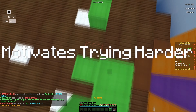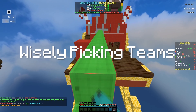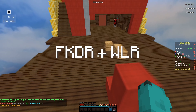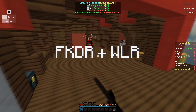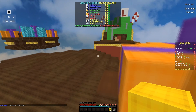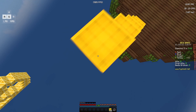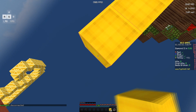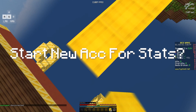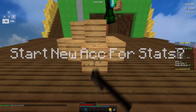Tip ten is to go for high winstreaks and grind stats to motivate yourself not to throw. Going for high winstreaks will encourage you to pick better teammates who won't take unnecessary final deaths. If you grind stats like FKDR and win/loss ratio, you can get into really good lobby one parties and guilds. If you're around 100 star with a 5 FKDR, you can get into decent parties. And if you have way too many final deaths and a low FKDR that you can't fix, consider starting a new account.